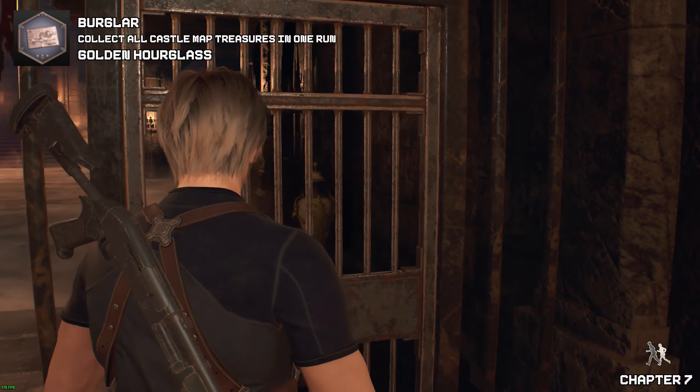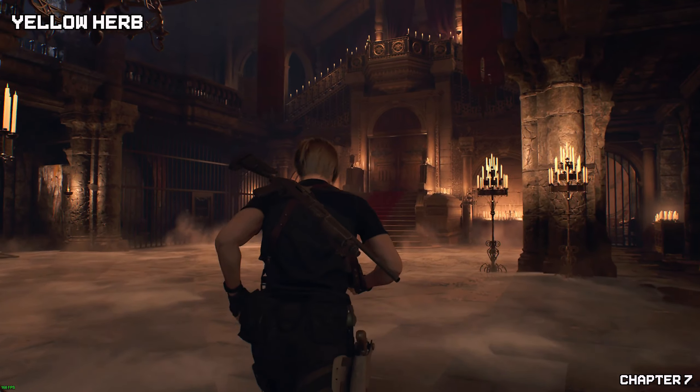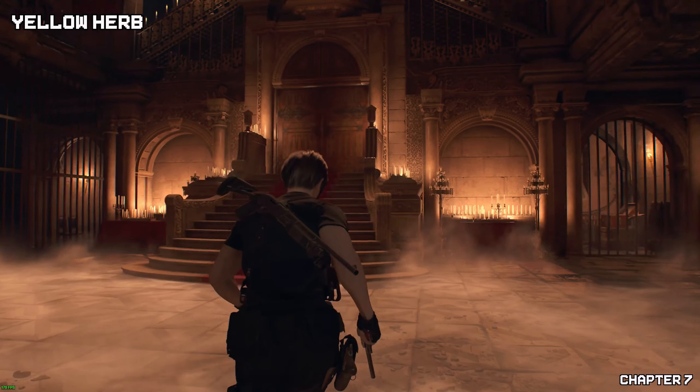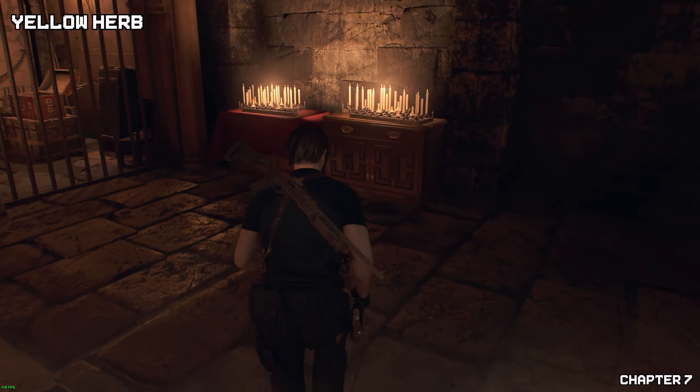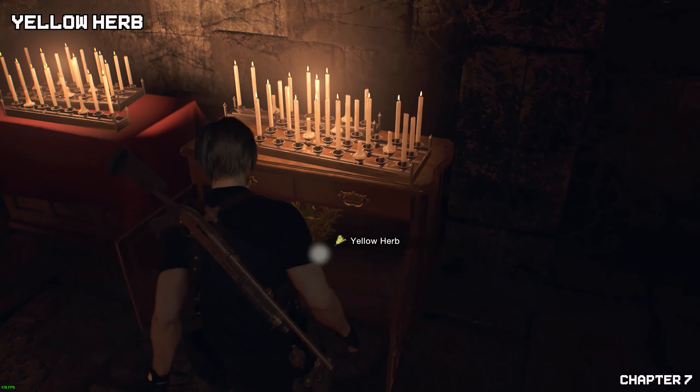Oh, my bad — there is a yellow herb here. From the last location, on the right side of the steps or the far far right, you will find some cupboards or drawers. In amongst one of those drawers you will find your yellow herb.